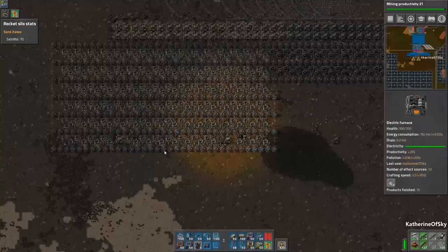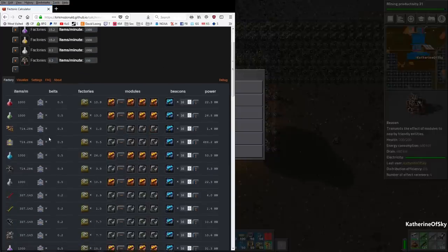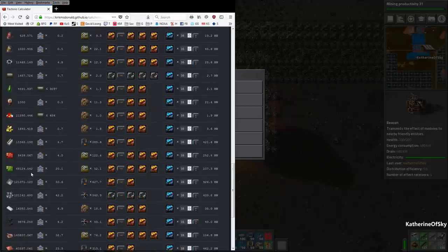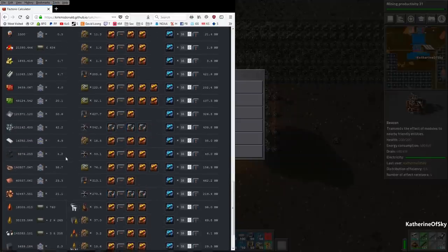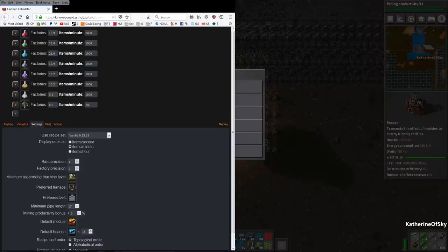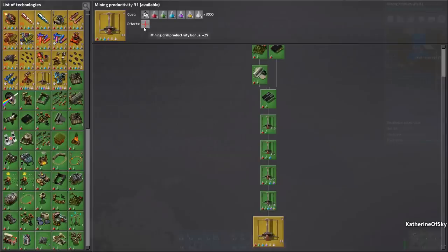I've gone ahead and brought up the Factorio calculator. I've put in 1,000 items a minute for all of the sciences — every one of them. I've also added 100 items a minute for robots, because it's pretty important to be making robots and they require steel and things like that. So we're looking at lots and lots of machines. We're going to ignore the miners for now. We have mining productivity — let's go check what level we're at.